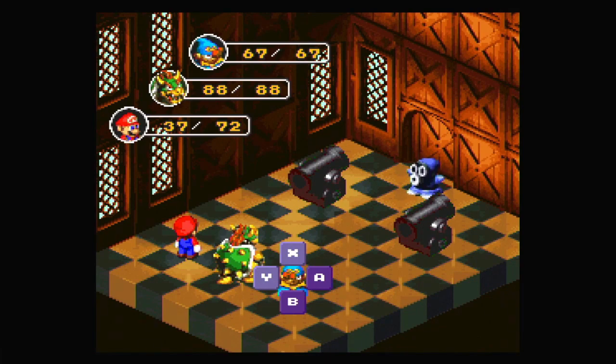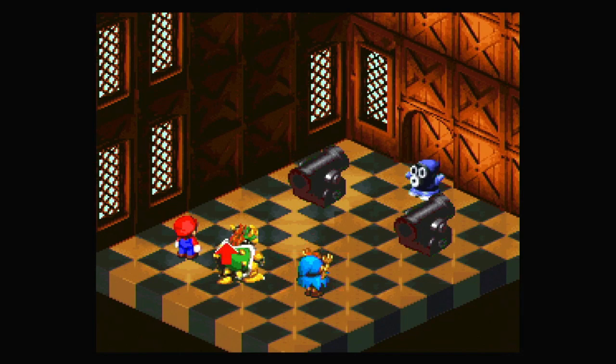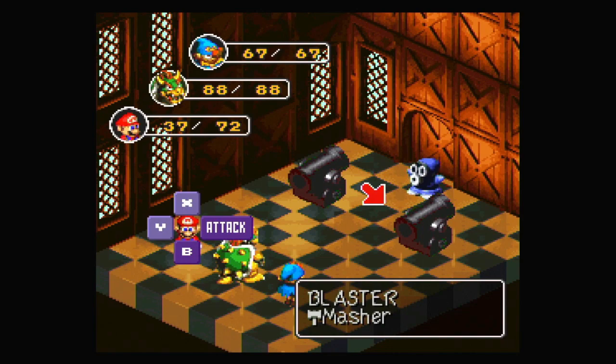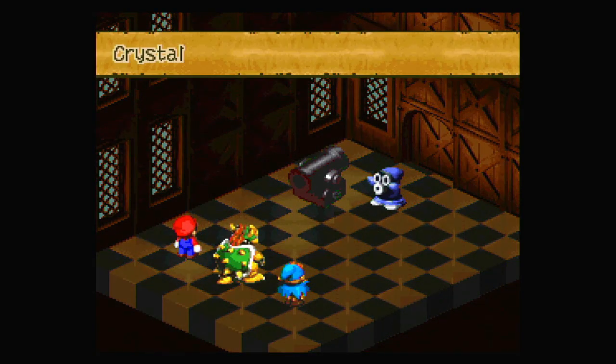Also, when we actually fight a bullet bill, it means we have to fight these bullet bill cannons basically. There we go. Power up Bowser, which will be incredibly good. Let's take out this blaster. Masher — very nice. And Mario gets the defense up. Crystal.